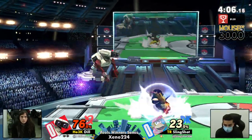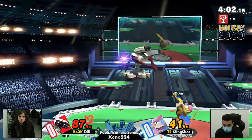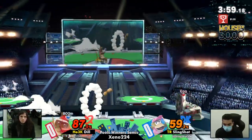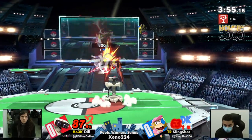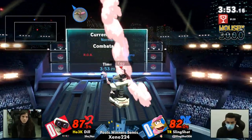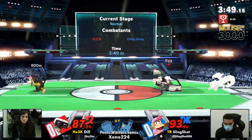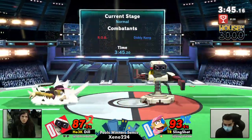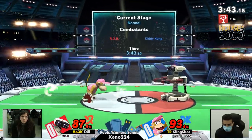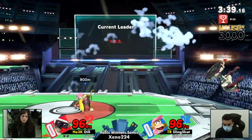Dil doesn't even have to approach as much anymore because she's at advantage. She has a stock lead, and Slingshot is the one that has to do the effort and make sure he's not going to get caught in this Rob combo — but thankfully he wasn't. Dil doesn't have to approach, but she's doing a fairly good job of holding W when she needs it, and really just extending this lead as much as she can. Already lapping Slingshot in percent, looking for a track-down up air, but misses the up tilt.